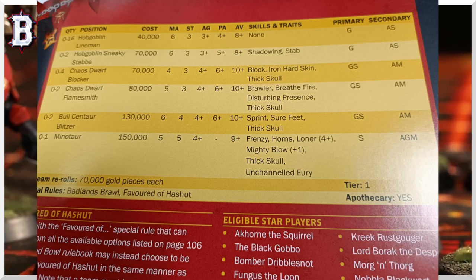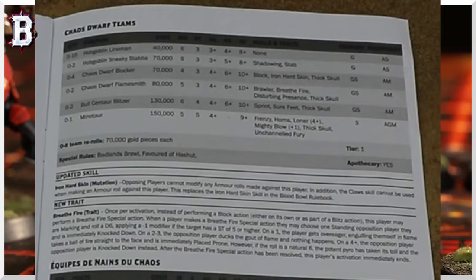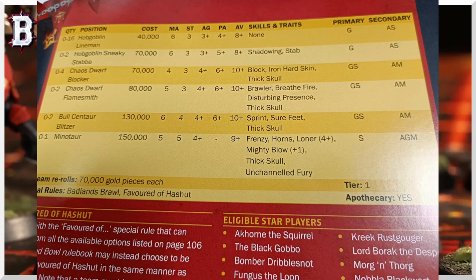The Minotaur has gotten Channelled Fury, which is better than Animal Savagery because killing your own players is bad, but I'd never take it. There's also clarification on Iron Hard Skin: opposing players cannot modify any armor rolls made against this player, and the Claw skill cannot be used when making an armor roll against this player. This replaces Iron Hard Skill in the Blood Bowl rulebook. You can still have defensive assists when getting fouled — it's only negative modifiers that are blocked, so no positive modifiers from opponents.